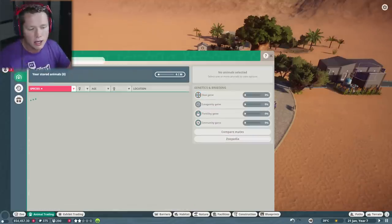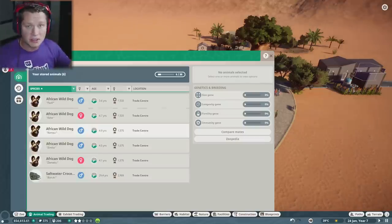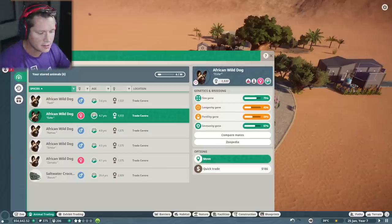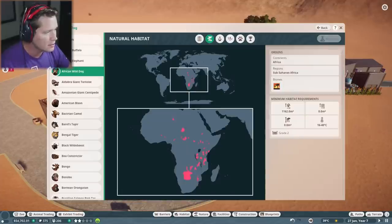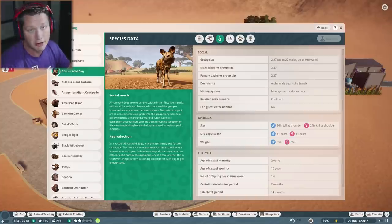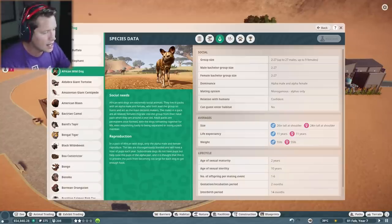We do already have some animals in storage that we are going to be creating a new exhibit for, and those are going to be our African wild dogs. We've got three males and two females. If we take a look at their Zoopedia, they typically roam in packs of two to 27 — up to 27 males and up to nine females. We're not going to give them any contraceptives; I've got a feeling we're going to have a ton of babies.